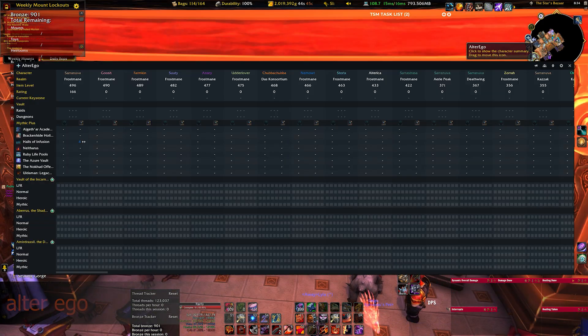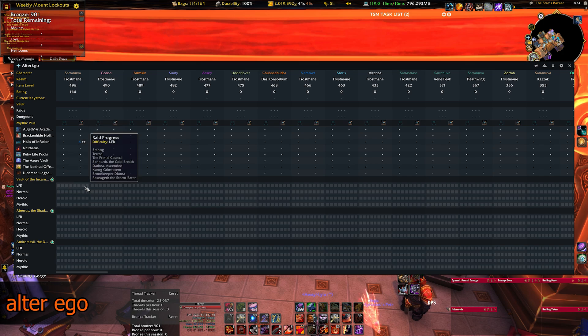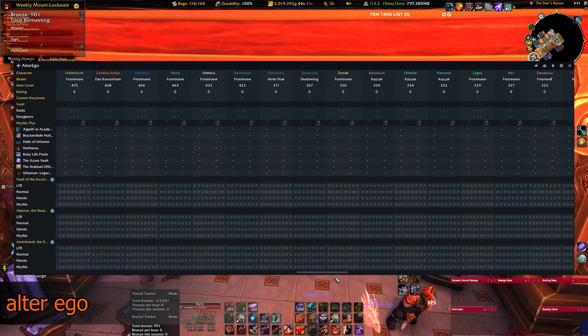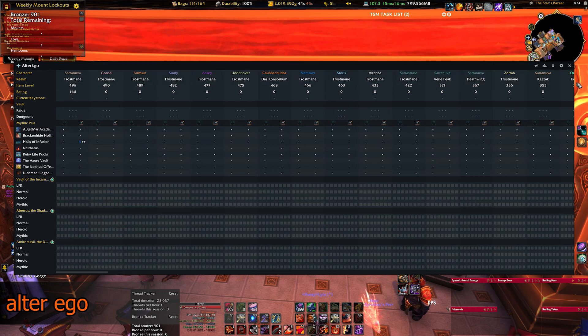Next up is Alter Ego. Slightly similar to Saved Instances, you can gather information about Mythic Plus keys, raid lockouts and more, as well as Raider IO ratings. This one is geared more towards the competitive PvE player. One of the best features I use it for though is to show if you've got rewards in your weekly vault waiting for you.